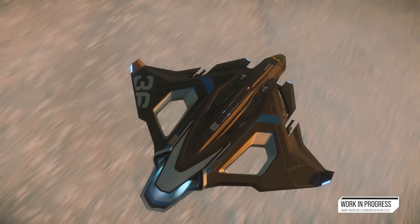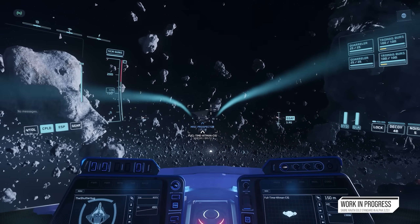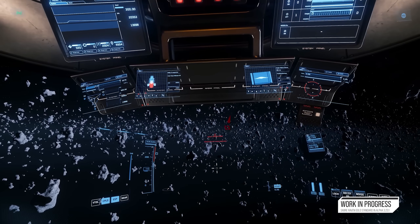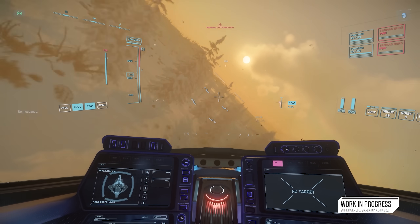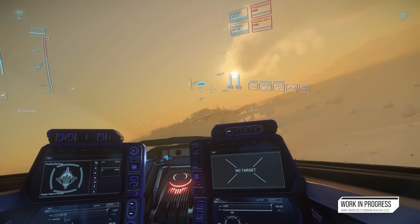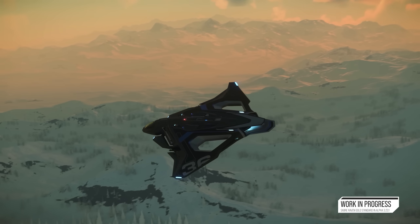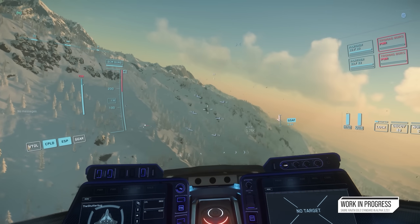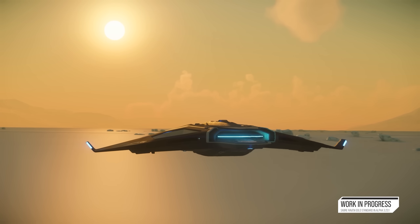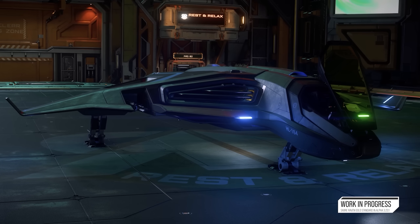In Inside Star Citizen they showed off ships updated in the 3.23.1 patch that will be available during Fleet Week — either newly available or brought to gold standard. The Saber Raven, a 2017 Intel Optane exclusive, has been brought up to gold standard. It's an EMP interdictor fighter with additional computers for data running, built on a stripped-down Saber hull. It now has all its functional component bays and interaction points ready for engineering and physical components, and its dashboard has had a pass too.